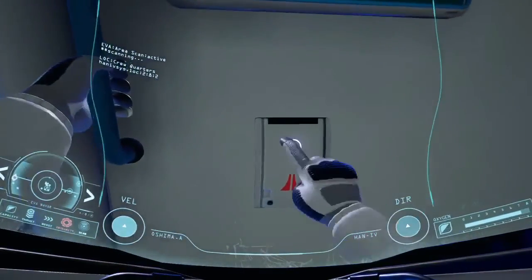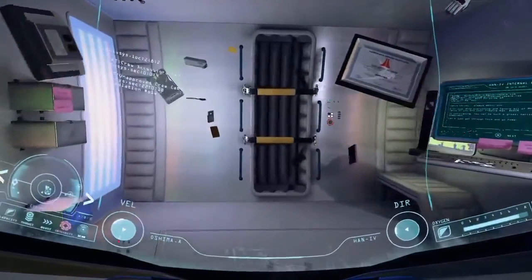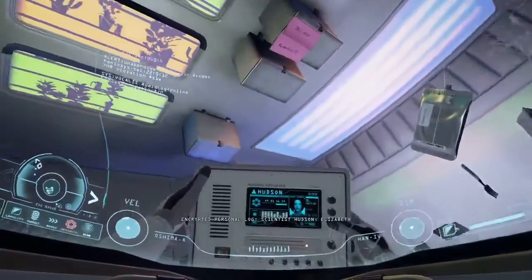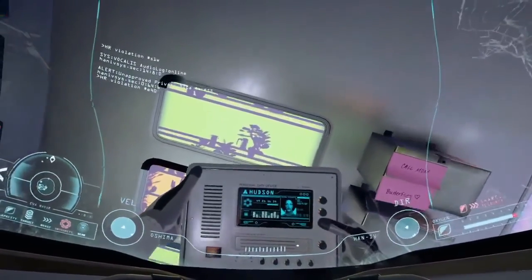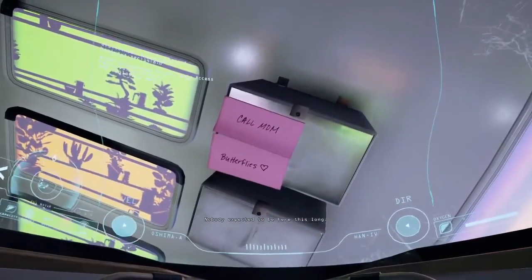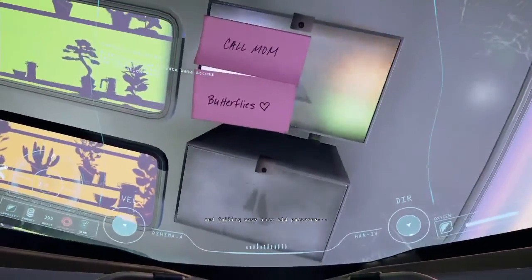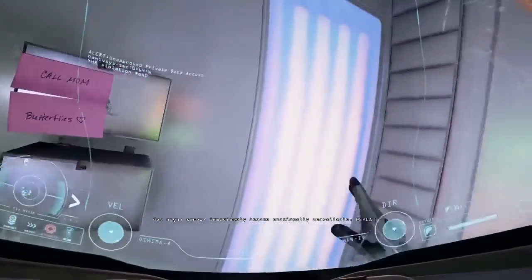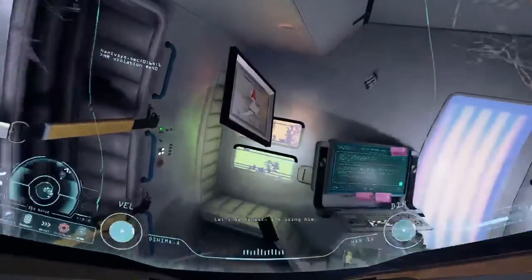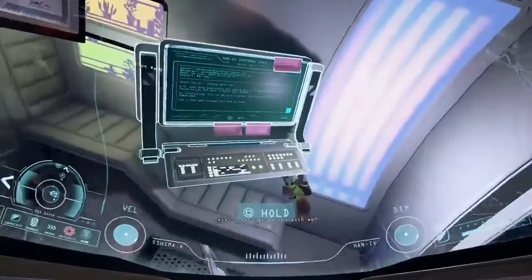Hudson. There are so many post-it notes. Encrypted personal log. Scientist Hudson, Elizabeth. 4 May 2037. Mission extent has been difficult for me. Nobody expected to be here this long. Things are tense with Alex. Lonely. Spending sleep cycles with Edwards and falling back into old patterns — get high, hook up, immediately become emotionally unavailable. Repeat. I'm being irresponsible with him in every way. Let's be honest. I'm using him. What is wrong with me? Why do I keep doing this?